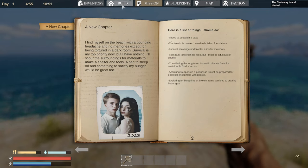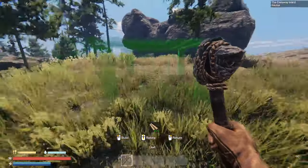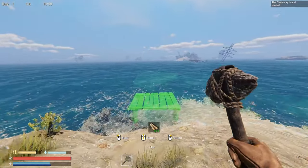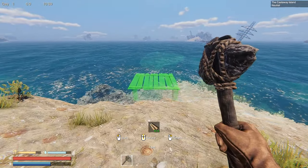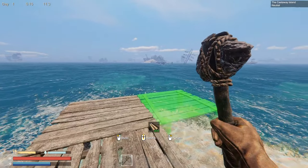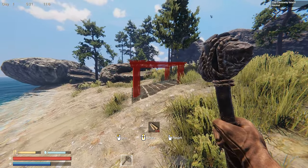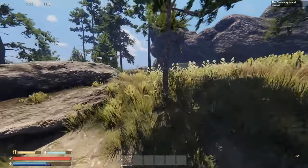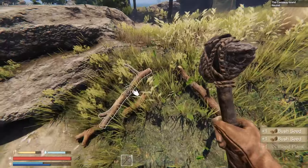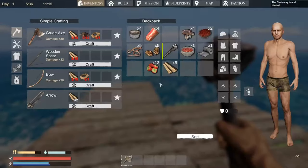Let's build some foundations and start our base. I'll put down some of these platforms right as we're entering the sea. Boom, put down some platforms. Let me cut down a big tree here to get more wood. That one came down pretty fast — let's get one more platform down and see what else we can build.